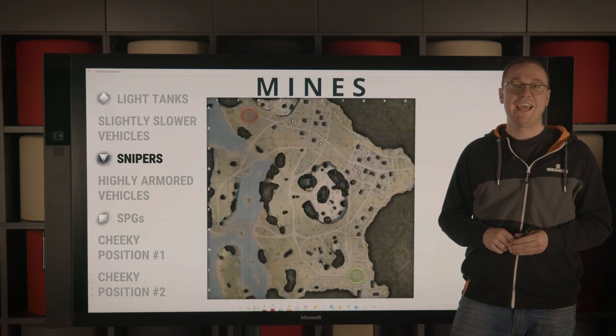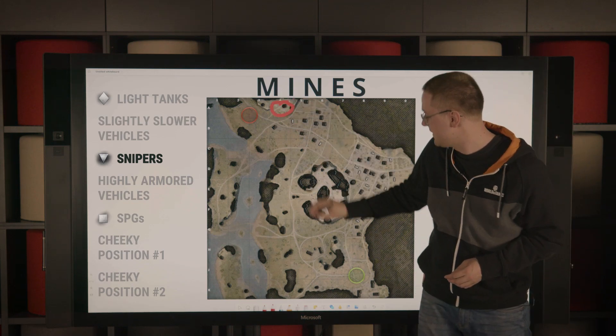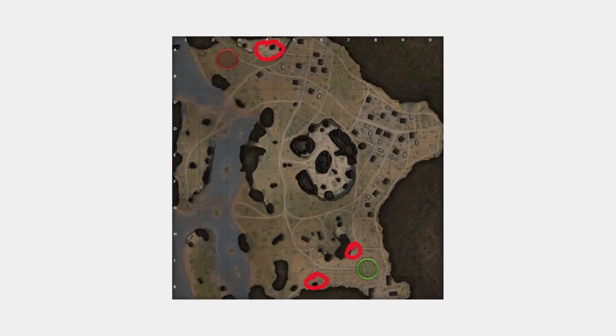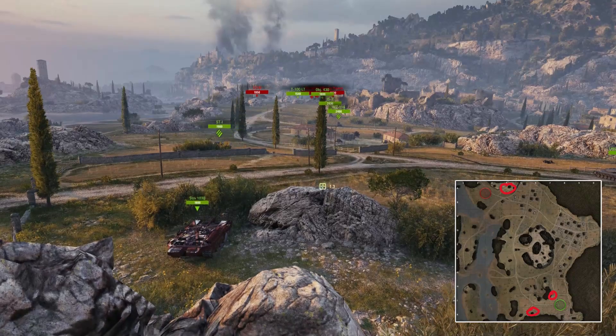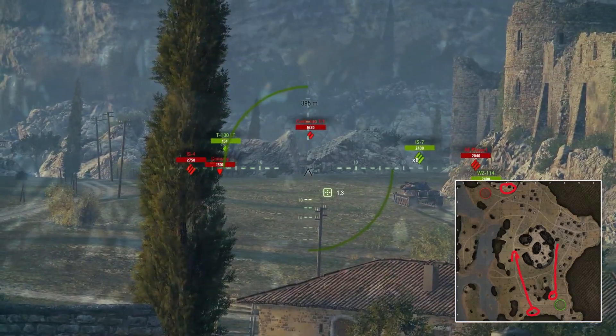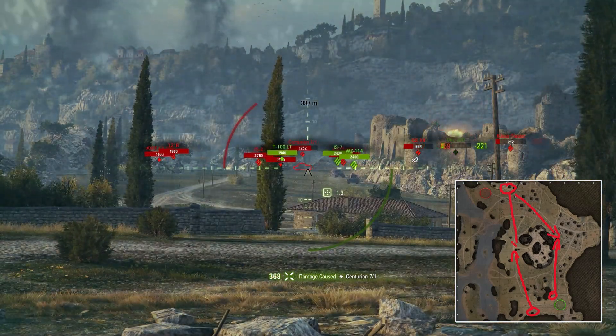For tanks with weak armor and specialized snipers, it is advisable to take these positions here close to your own spawn, where not only you will have bushes to hide but also rocks to find cover behind after you fire. They offer good angles in towards the middle and also into the heavy tank brawls, so you should be able to pick up some damage from there.